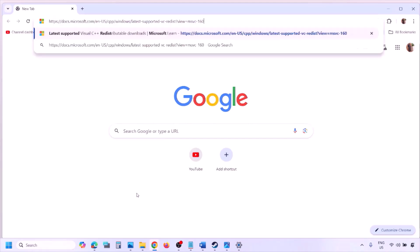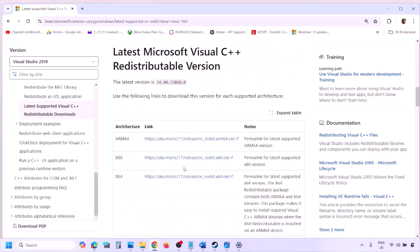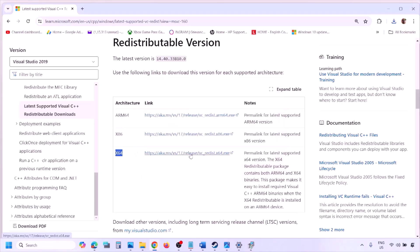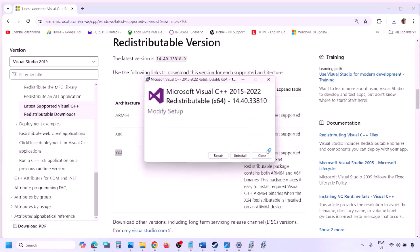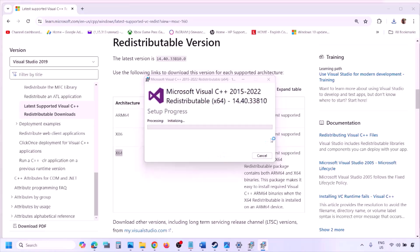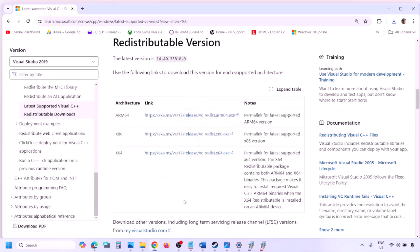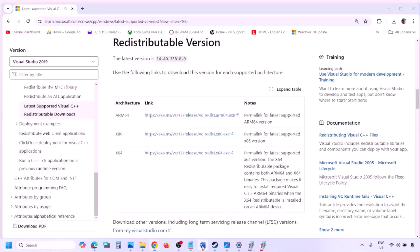The next step is to install the Visual C++ redistributables. Copy the link provided in the video description and open it in a browser — it will take you to the Microsoft website where you can see Visual Studio 2015, 2017, 2019, and 2022 redistributables. Download both the x86 and x64 versions, run each exe file, and click Repair if you see that option, or Install if not. Click Yes to allow, let installation complete for both, then restart your computer — restart is a must — and launch the game.